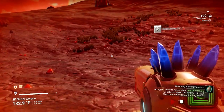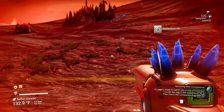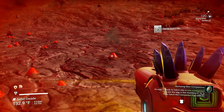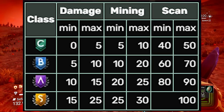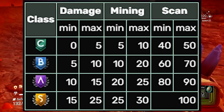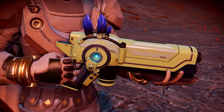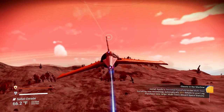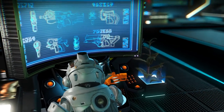Look how it looks from first person — it's really so good looking and we're already doing so much damage. I forgot to mention: the experimental multi-tool is the best multi-tool for scanning and the best multi-tool for mining. The atmosphere of the planet is really bad, but the multi-tool still looks so beautiful.